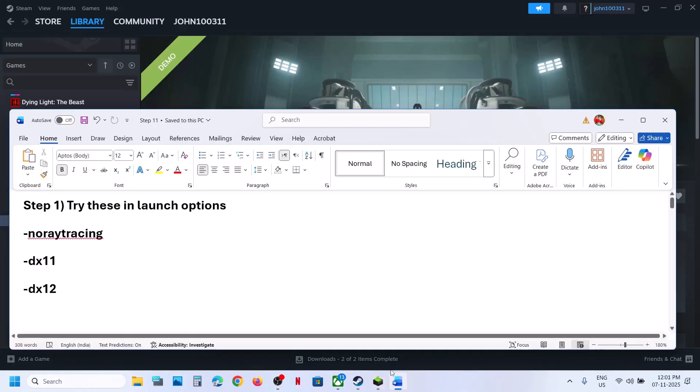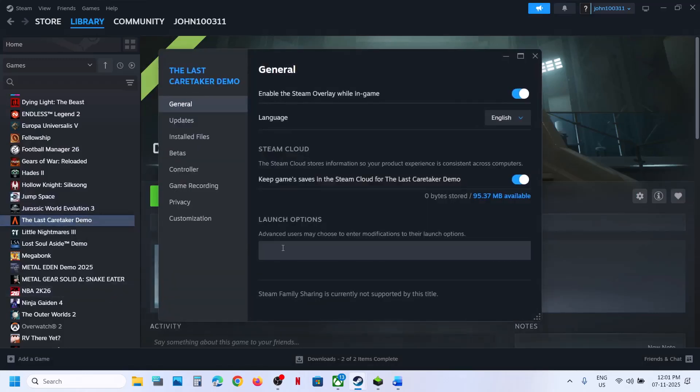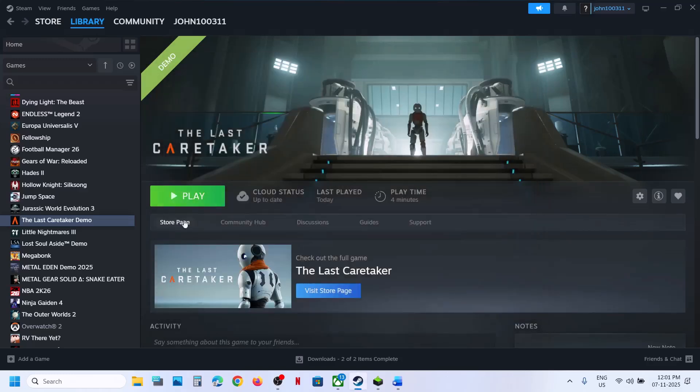The first step is to try '-no ray tracing' in launch options. Right-click on the game, select Properties, and in the launch options type '-no ray tracing'. Now you can close this and launch the game to check.